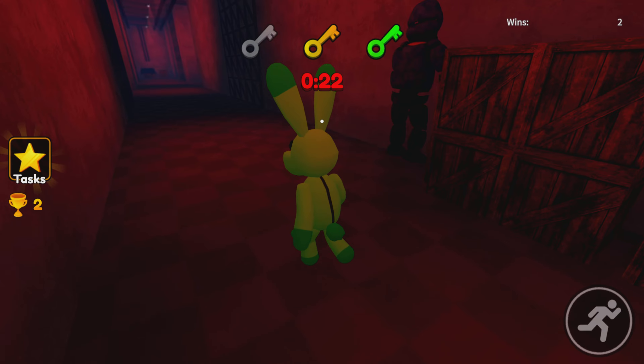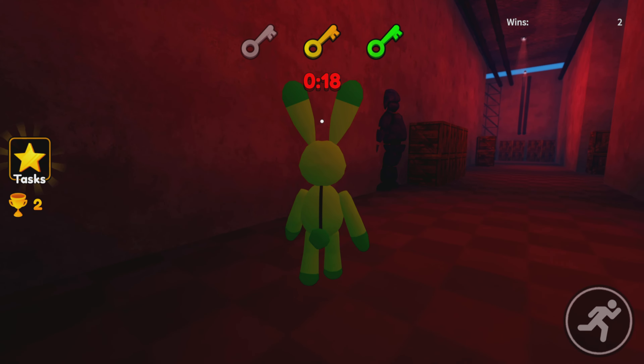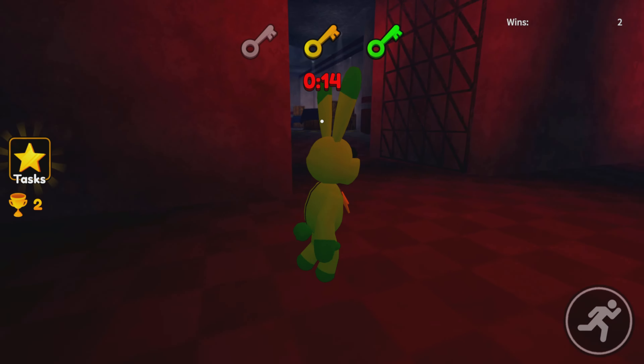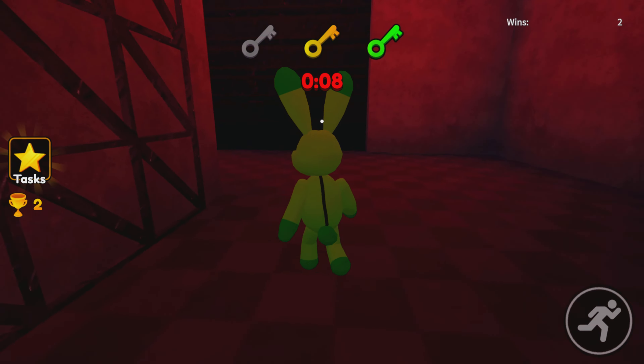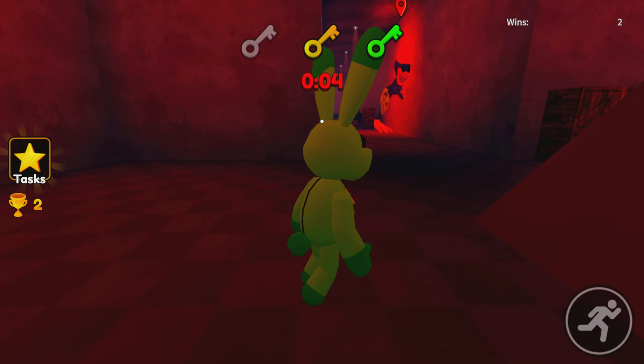Oh, that's the other player — you can turn into a killer too! What is he doing? I guess he's looking around — but can he kill you? Yeah, that's the other player. So you turn to Bonnie. Huggy is stuck — the creator's going to have to update that part where they're getting stuck.